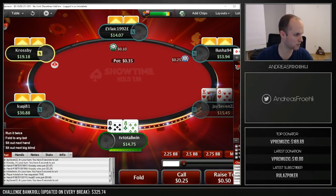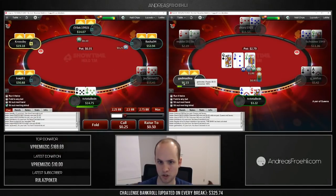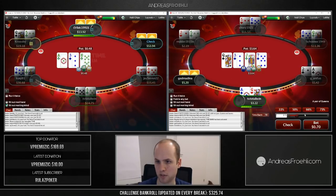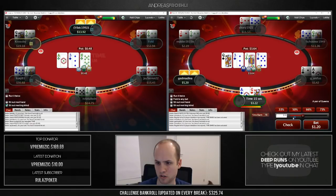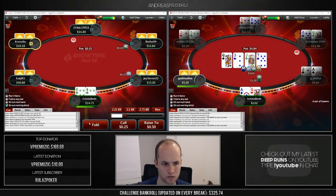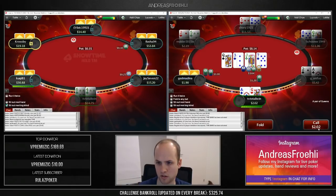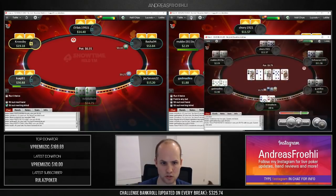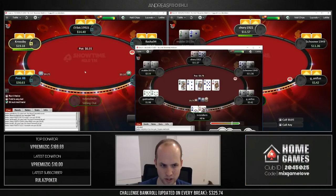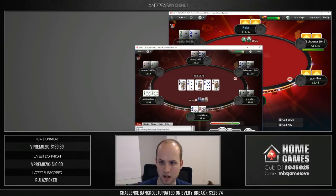Here we have an interesting spot with ace-queen facing a three-bet before the flop. It's really interesting because a queen is dead and an ace is dead — so we block our own hand. You can only really beat us with pocket jacks. We call the three-bet before the flop. The money is obviously going in. On the other table, we've got nines against eight-nine suited — which had fewer outs. There's a ten dead, so he really needed to rely on equity as he couldn't have won that much otherwise.